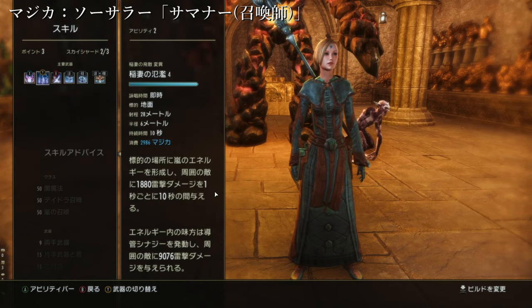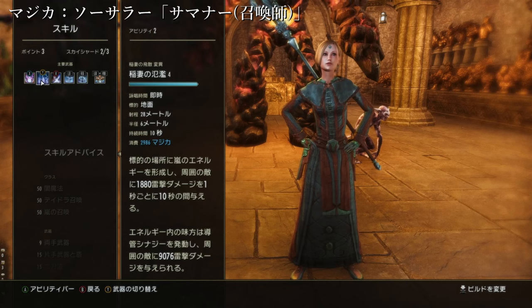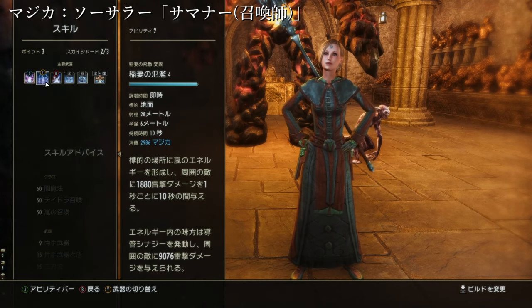属性防壁と合わせて範囲の半径6m、直径12mの円の中にAOEのドットダメージを与えると。これも1880の1秒で、味方がシナジーを使ってくれれば9076追加でダメージを与えます。なかなかダメージとして優秀なスキルなので入れています。